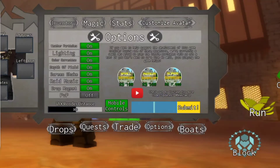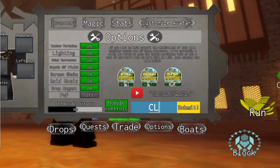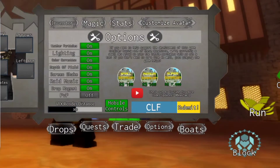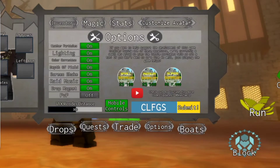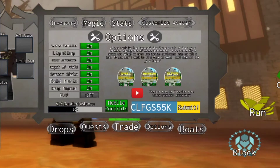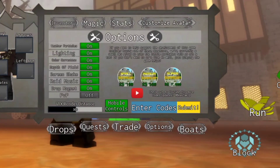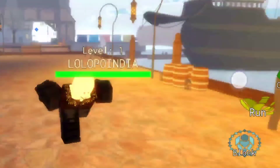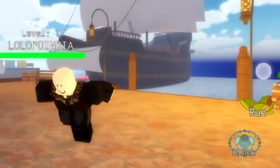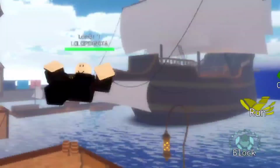Now let's redeem the last code: 'clfgfs55k' — C-L-F-G-F-S-5-5-K. You can redeem it. So we have redeemed all four working codes. I will see you in the next video — bye bye!